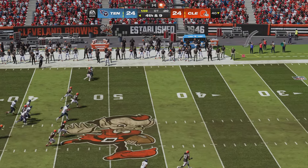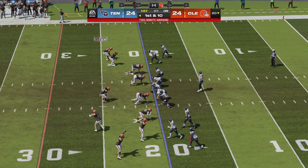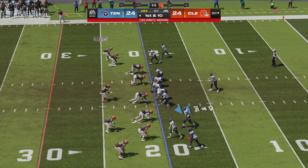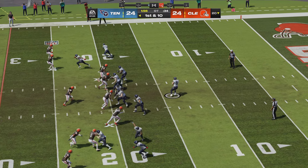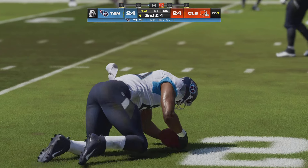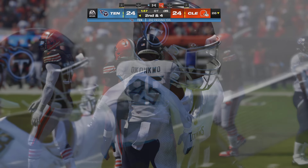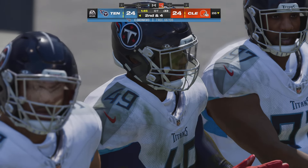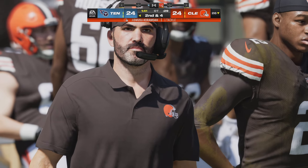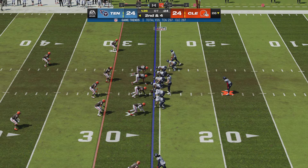The Titans offense set to begin the drive. They'd rather have the scenario they had last time — they had the short field and took it in the end zone. Now this is going to have to be a longer, more sustained drive to get points. You're playing to make sure the punter doesn't see the field again — it's not picking up a couple first downs, you want to pick up five or six and make sure you move the ball to their territory.